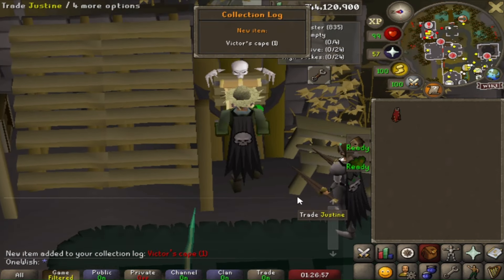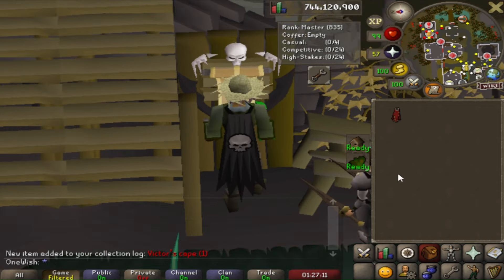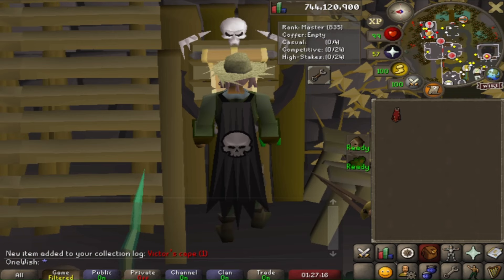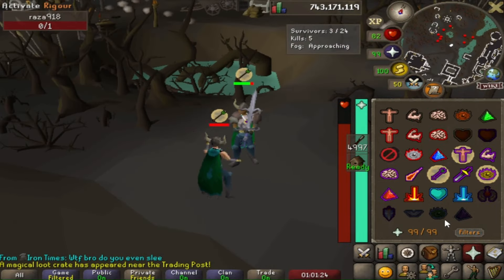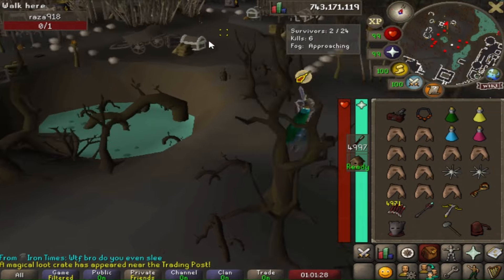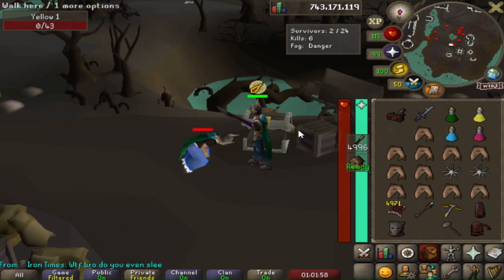The victor's cape — you can get this cape for winning one game, but there's another cape requiring 1000 LMS wins. There is a way to cheat using paid services; I know a lot of top collection loggers have done it, but I feel it's unfair for ironmen who can't take advantage of it. A beautiful AGS spec for the win — let me know in the comments what's your favorite special attack weapon. I got the void waker when there's literally only one more person to kill — this is the one weapon I very rarely get.